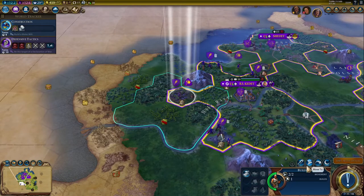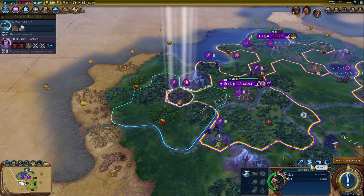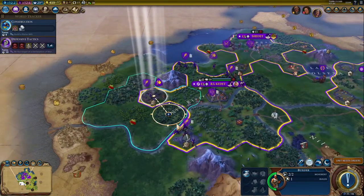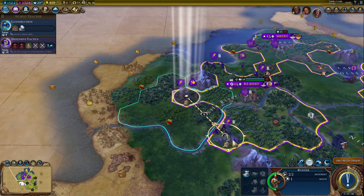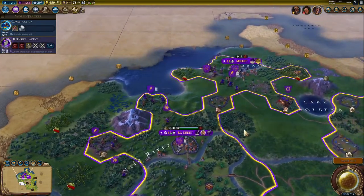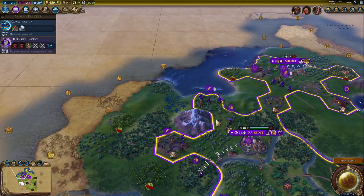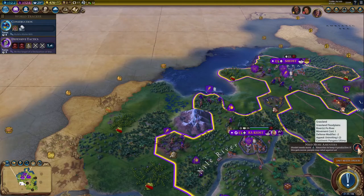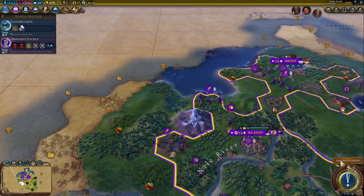I will show you settler spam, though I'll probably have to show it in a different video because of how this has unfolded. It's going to be part nine before I'm actually in a position to show viewers how to found a city, because I just went straight in on the war side. It should honestly be called the Warmonger's Guide to Civilization VI.